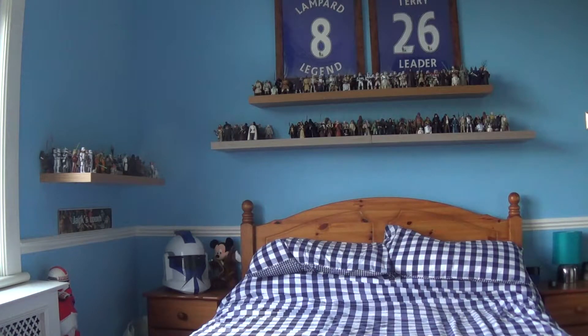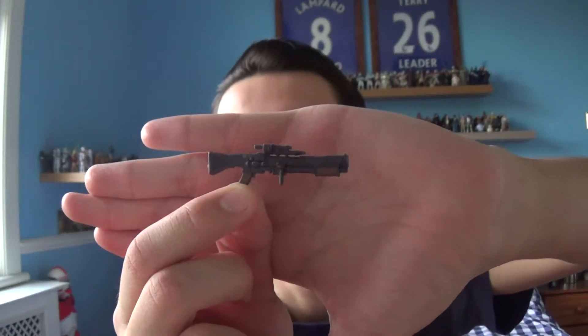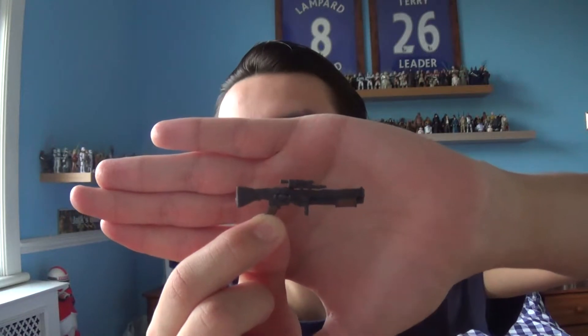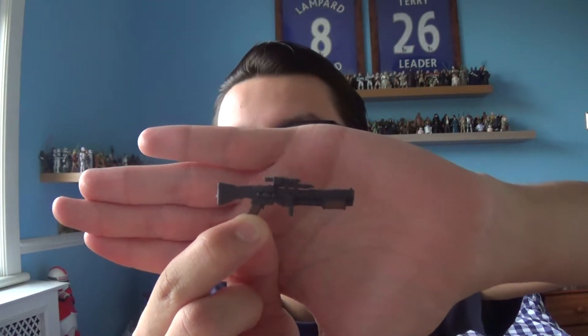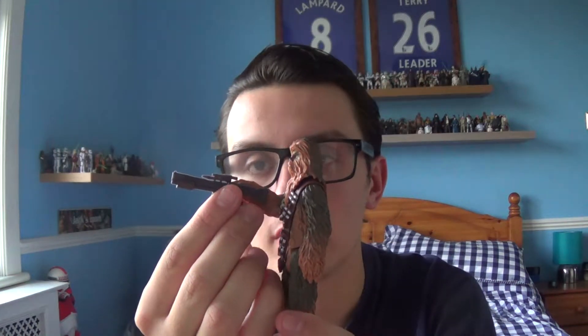He does come with a weapon, but it's a very different version of the Bowcaster — his iconic weapon in the Star Wars universe. It kind of looks like a blaster rifle before we got the Bowcaster, or maybe this is an old weapon from Chewie's closet, a new weapon we haven't seen before. It's a decent weapon, but the only weakness is that Hasbro can't seem to sculpt the gun into the hand grip — he's literally got a little attachment placed in his hand and it stays like that.